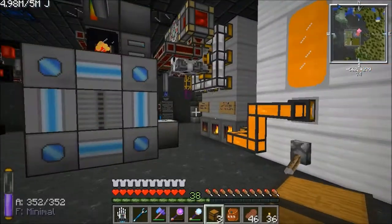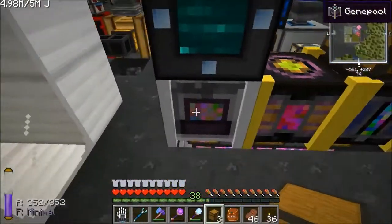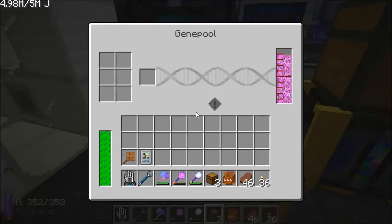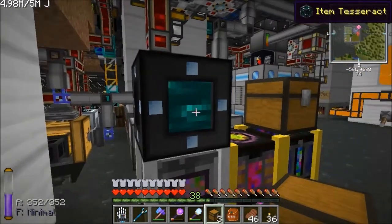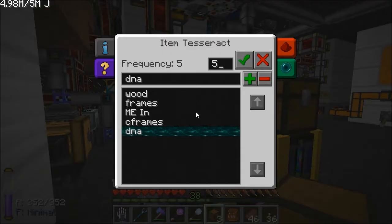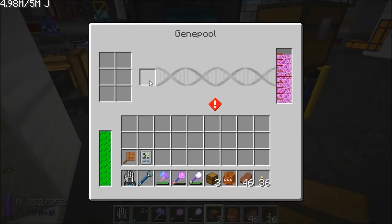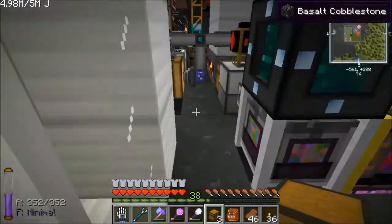I'm going to go kill another Wither in a minute, just so I've got another nether star and to make sure I don't blow the walls up again. The first issue I've got is with putting bees into the gene pool — it puts them in from the top straight into this slot. Once it's full it doesn't fill up and it keeps sending bees in, and they get annihilated because there's nowhere for them to go. So I need to be careful with that; I can only really send them when it needs work. I've turned the alveary off for now.